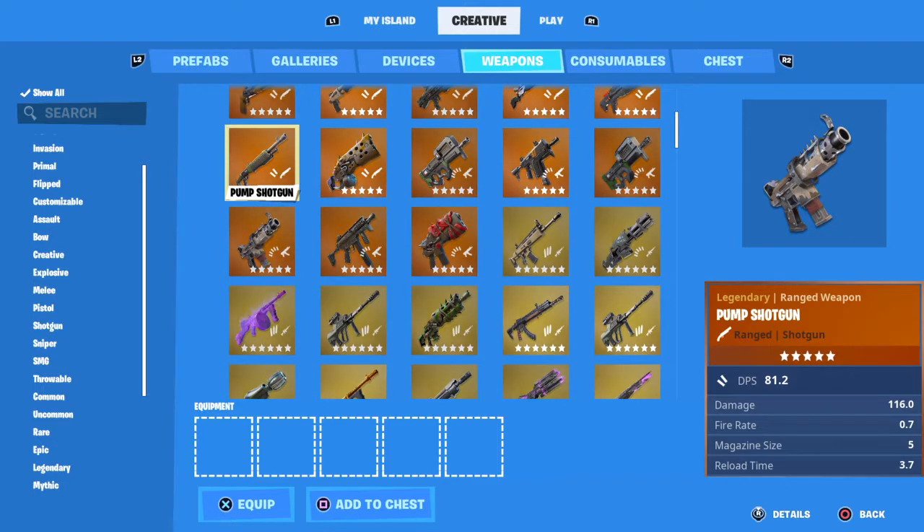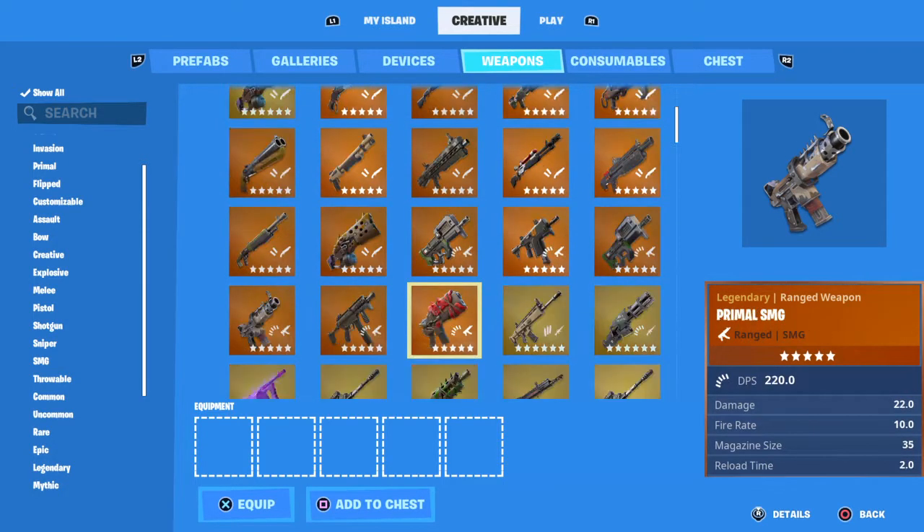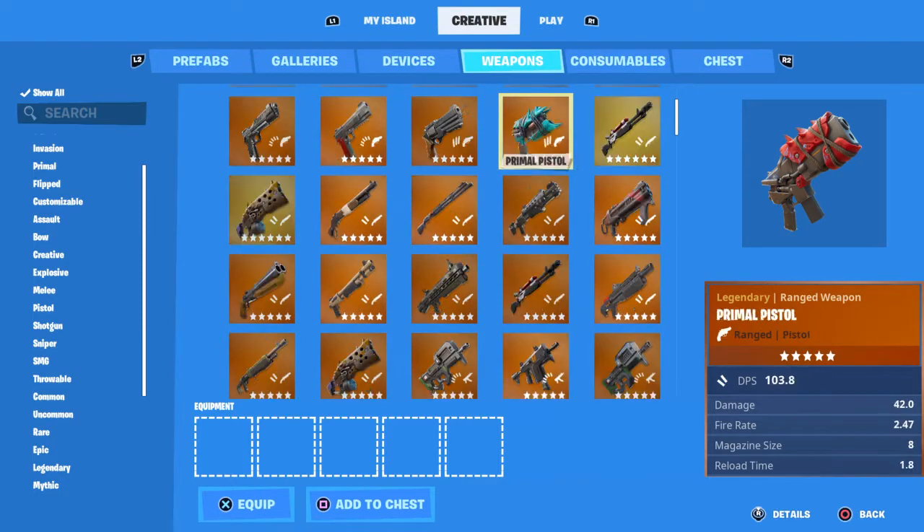My number one favorite weapon is the pump shotgun, because the pump shotgun is the best pump in all of Fortnite. My second one is one of the new weapons — the Mark Seven assault rifle.